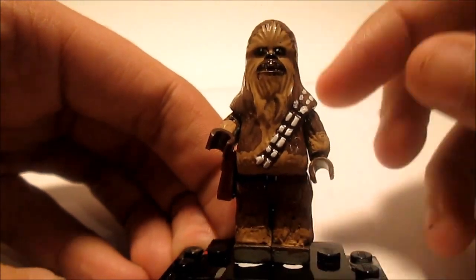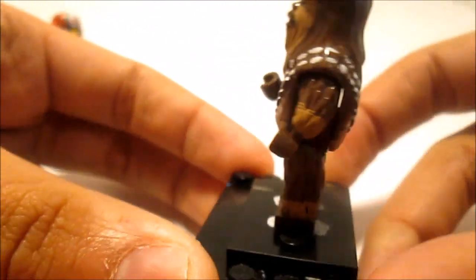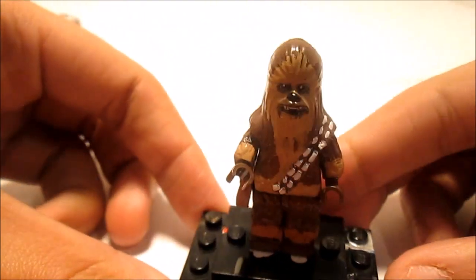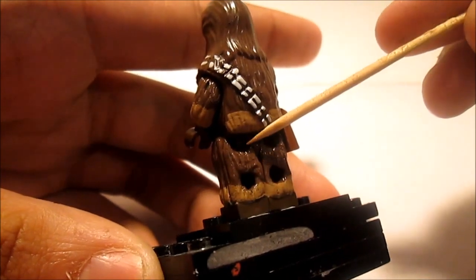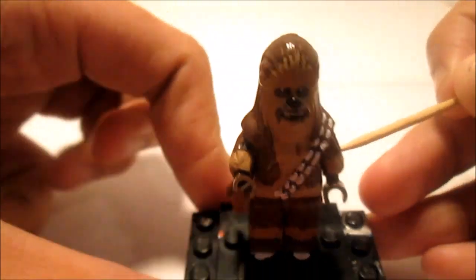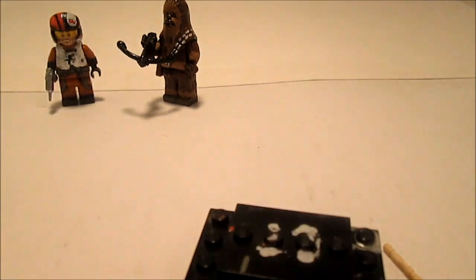For the Chewbacca minifigure, I had to repaint the whole thing. I used green stuff on the legs — see all the detailing. I did it on the arm too, and I continued his vest or belt or ammo pack, whatever you want to call it. I had to change the regular color because it used to be a lot darker, and I made it match. I painted all the way down to the feet.